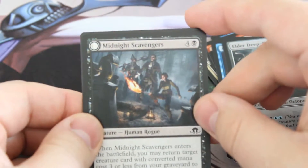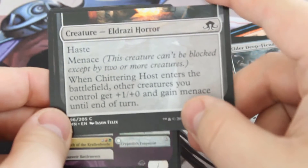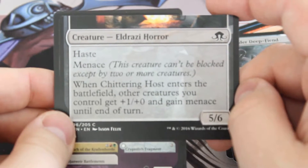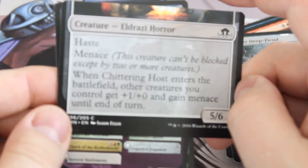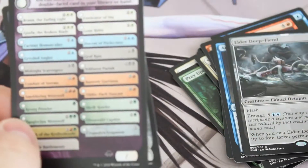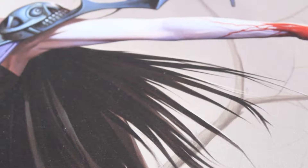And a Midnight Scavengers for our double-faced card. I haven't opened one of these ever in any of the packs I have here. It's one of those crazy double-sided cards that gets massive — it's like the size of an Archenemy card or a Commander card that comes in the packs, the big ones. So that's cool.